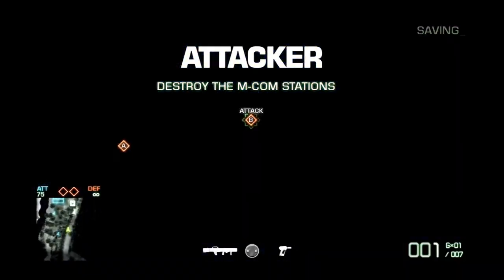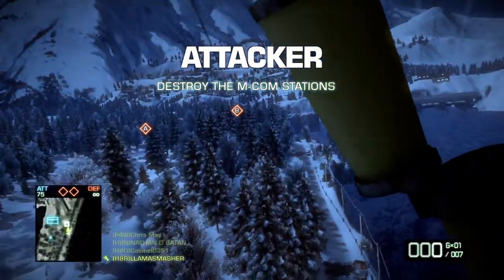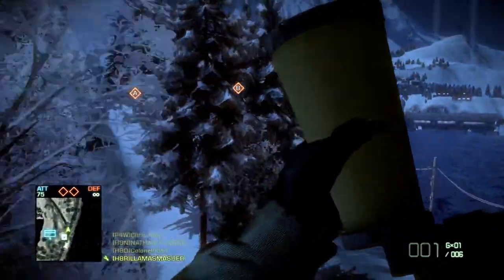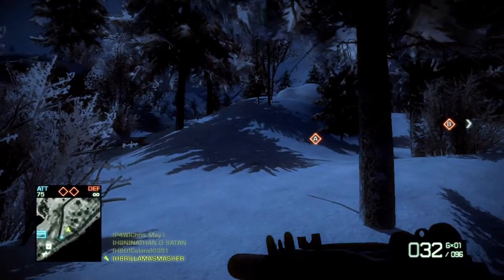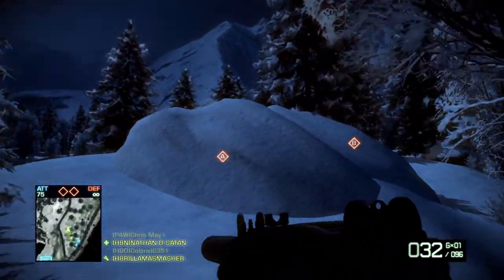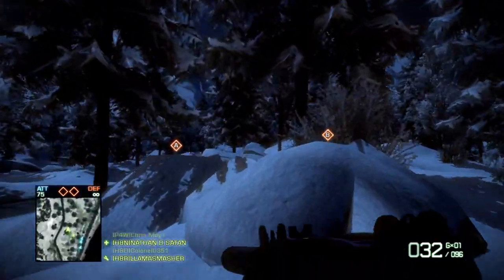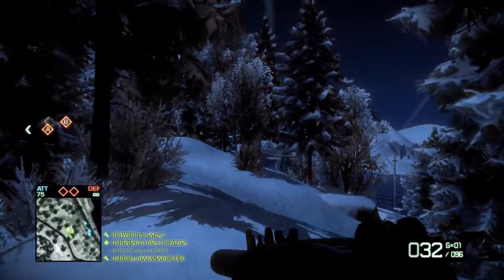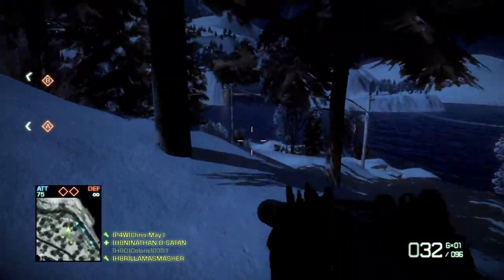Starting this video off with the obligatory Carl Gustav from the parachute — once in a while you get super lucky with those and actually hit something. This is core gameplay on Nelson Bay using the engineer kit for the most part. I'm gonna switch out to a few different kits during this commentary.